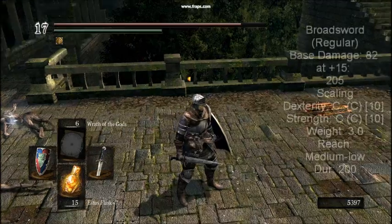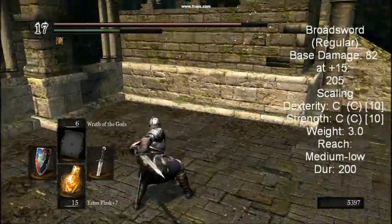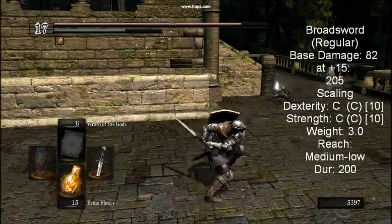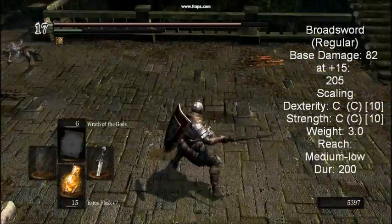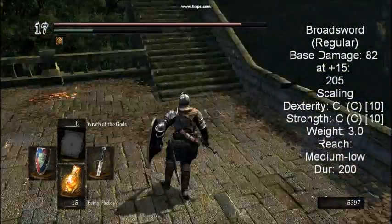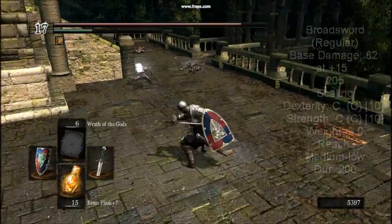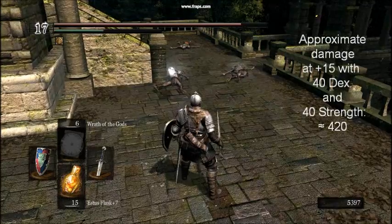The first decent weapon on this list. The broadsword is the starting weapon for the knight and can also be purchased from Andre of Astora for 1000 souls. It weighs 3 units and features broad-sweeping attacks, making it well-suited for engaging multiple opponents. It does, however, lack the versatility of the other swords in this category, and is a poor weapon choice for tight quarters.